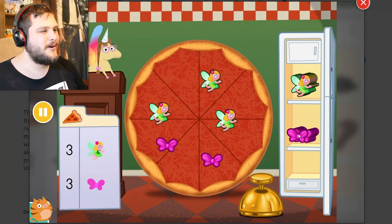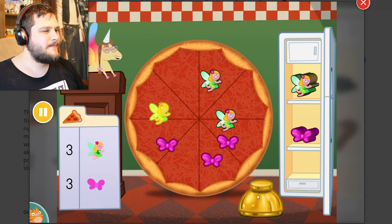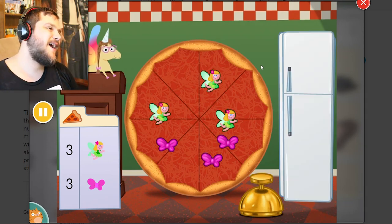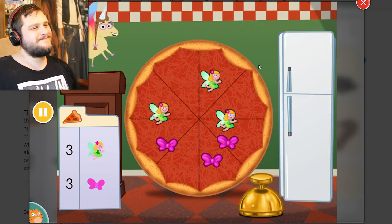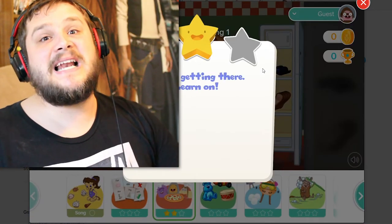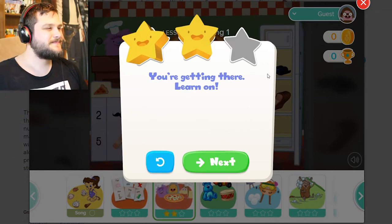Thank you! All right, just one more bow. I think that'll do it. One, two, three, four, five, six. That's one pretty pizza. Those fairies taste delicious! Tinkerbell, you're going in my belly! You're getting there! Learn on!